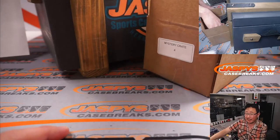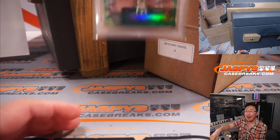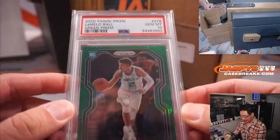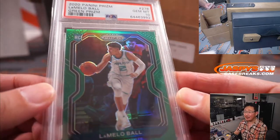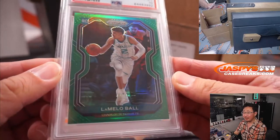A couple more here — last two feel like they're graded. We got a PSA 10: LaMelo Ball, Green Prism Parallel, PSA 10. Wow. Letter B.